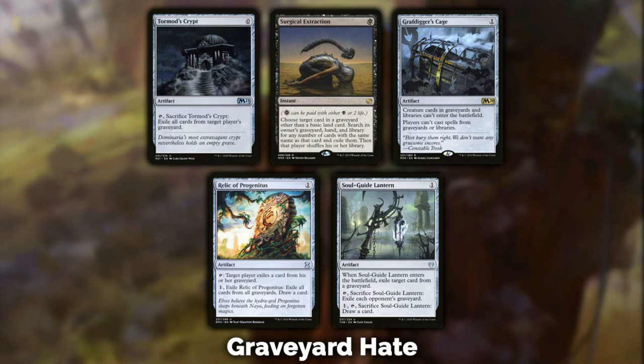Relic of Progenitus lets you play a slow game — target player exiles a card from their graveyard every time you tap it, and when enough is enough you pay one, exile it, and exile all cards from all graveyards, drawing a card in the process. I'd generally prefer Grafdigger's Cage, but if you need to actually remove cards rather than just shut things down, Relic is your better option. Soul-Guide Lantern is an evolution of Relic with more options and the ability to cycle it, which is pretty cool.